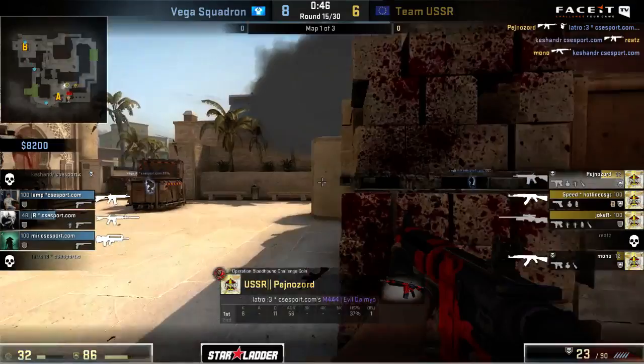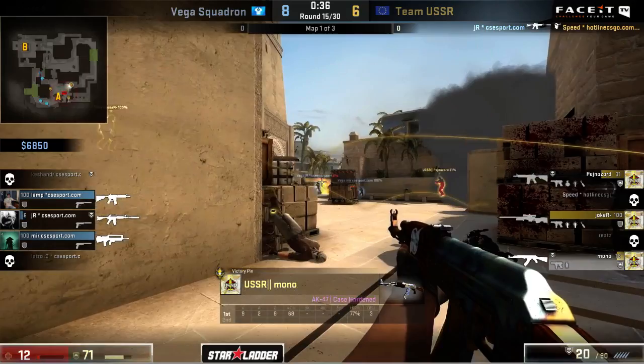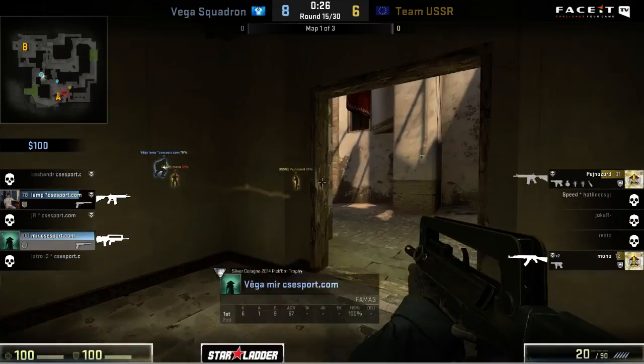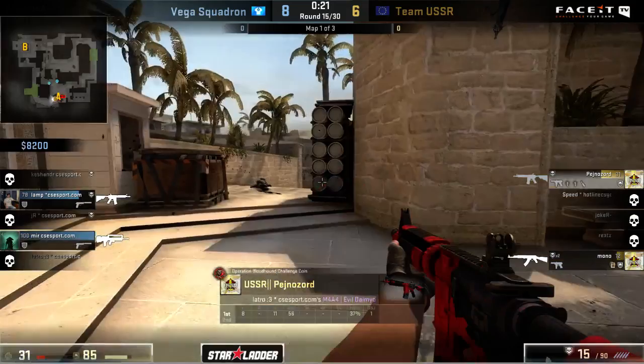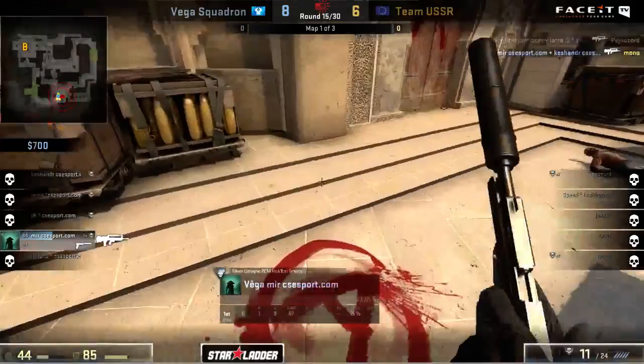Kashander is going to be able to come in and pick up a trade, but Mono takes him down directly after as well. So Vega is down a man here as the take begins. Some good damage being done - JR finding an additional kill. Pejnazord just sitting over here hanging on the wall, holding things off. Mono picks up another one. Great kill from Lamp comes in there and finds the blind kill, putting it into a two on two. Mir is rotating back in from ticket box to come in and help things out. Mono is very low - if they can pick him off they might have a chance to stop this plant, but he is going to sneak through with it.